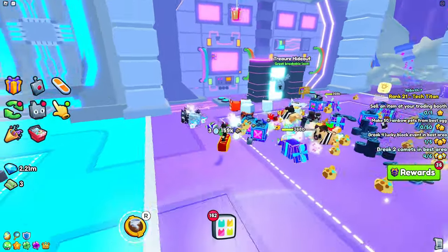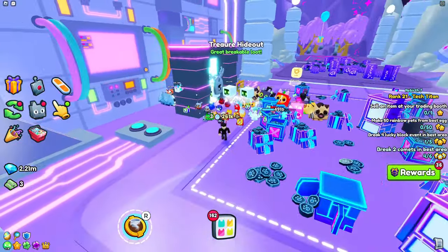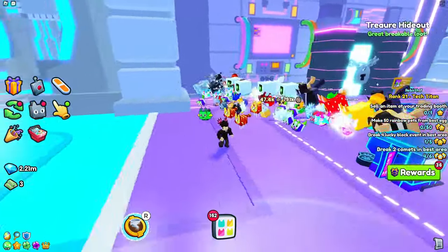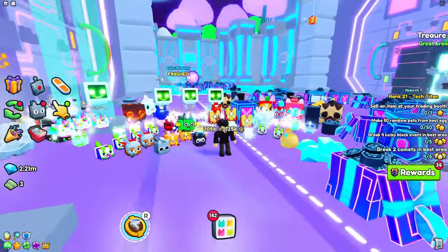If you want to create this bug on your own, all you need is a treasure hideout key and you just keep coming in and out of the treasure hideout, and it keeps visually duping your pets. Pretty cool, but obviously it's not actually duping your pets — just a visual thing. Wanted to let you all know because this is a very weird bug.